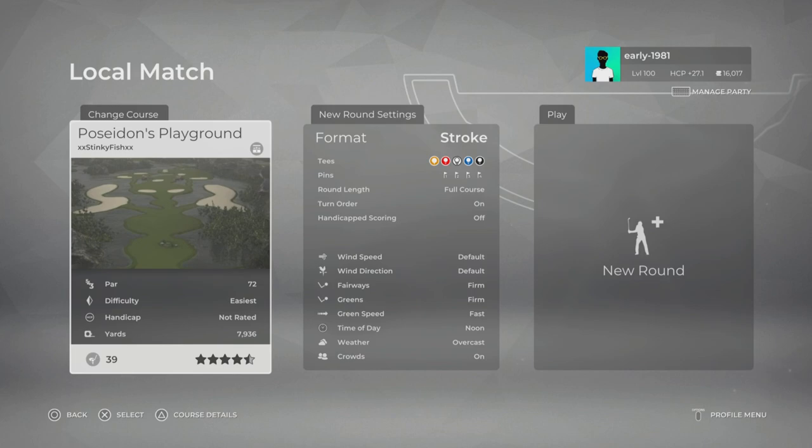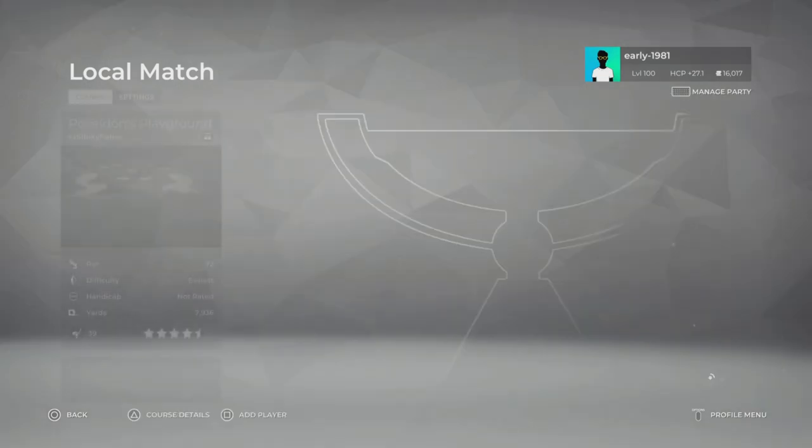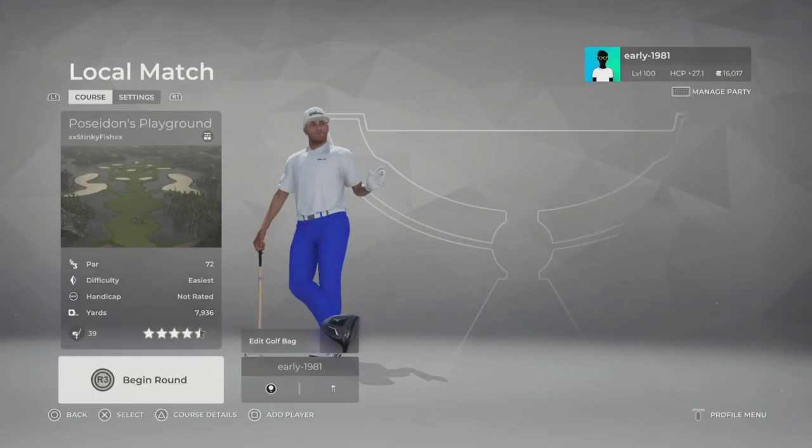Hey golf fans, welcome back to Next Gen PGA Tour 2K21 live on the channel. Today we are checking out Stinky Fish's Poseidon's Playground — a course I've got no information about whatsoever. As always, we are leaving everything at default: fairways are firm, greens are firm, green speed is fast, time of day is noon. We are playing from the very lengthy black tees at 7,936 yards, pin set number one.